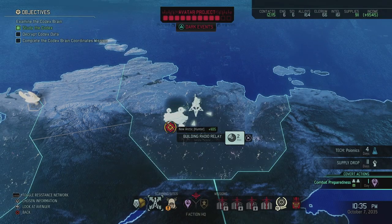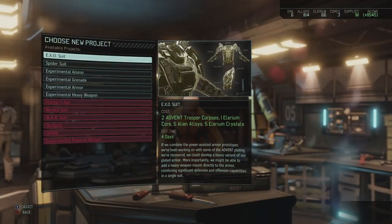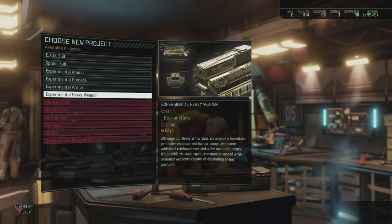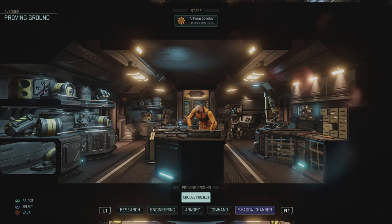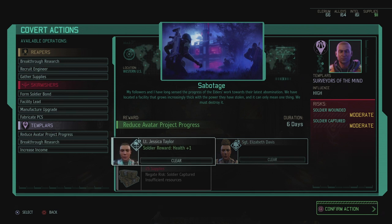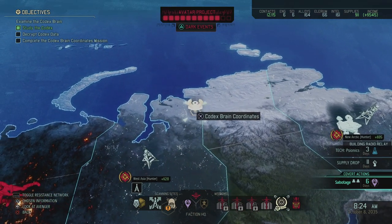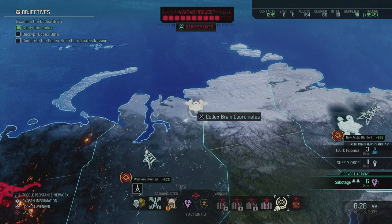The experimental armor is complete. I'm going to make another Spark unit — I have the resources for it, but actually I'm out of supplies so the Proving Grounds goes on hold. Covert action complete — let's do another one to reduce the avatar project progress. We can't negate the risk this time, so there's a good chance of a soldier being captured. Since we have such a good setup, the next thing I'm going to do is the Codex Brain coordinates. Next time we're going to take a little break — hope you guys enjoyed this episode. Next time, the Codex Brain coordinates, another very big mission. Thanks for watching and goodbye!